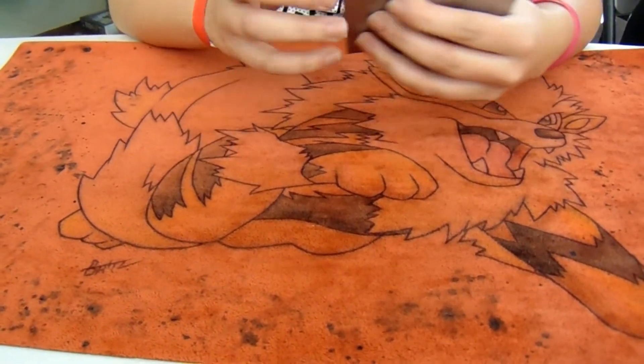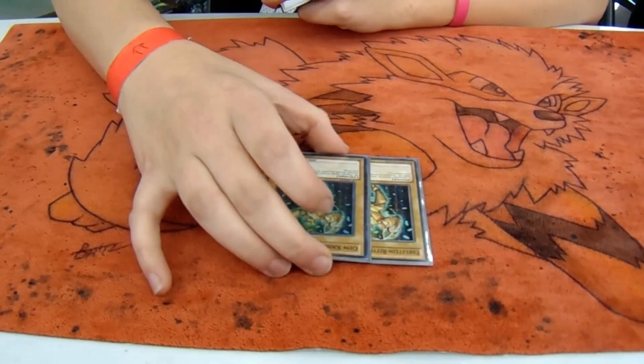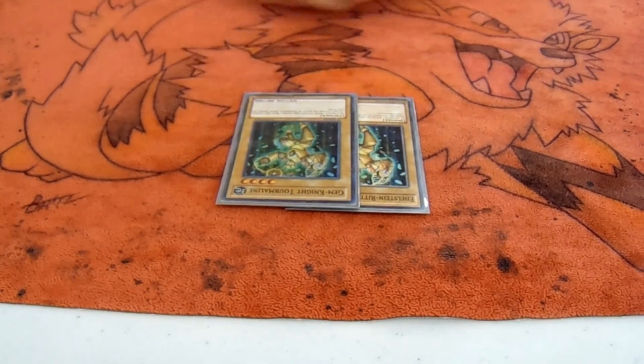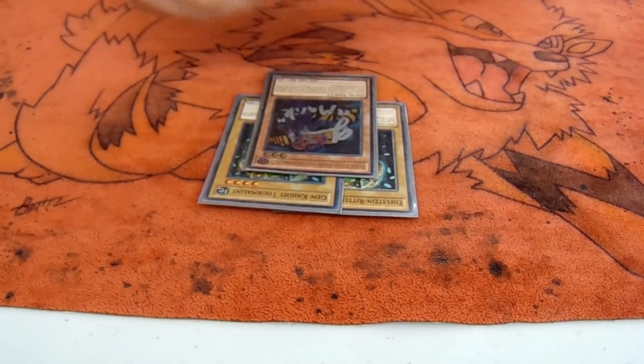What did you play with? It's Chaos Variant. Okay, let's take a look at it. So, for my Chaos Variant, it all revolves off the graveyard. I have a basic Gemini engine — you'll see the spell cards later on. I also run a BA engine with Tour Guide.